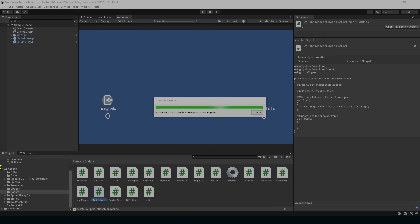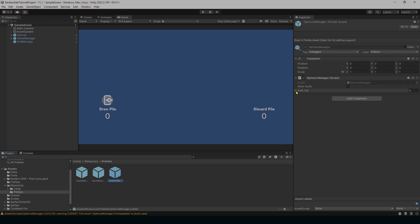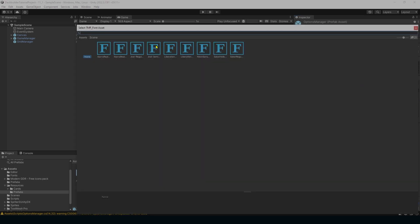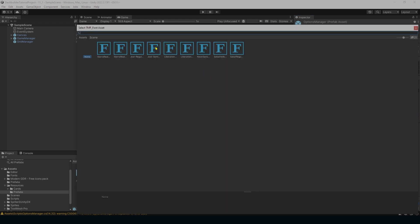Go into Resources > Prefabs > OptionsManager. On the font list, add five options: the first is menuText — use Jost Regular; the next is cardTitle — use Sacket Regular; next is cardBody — Jost Regular; next is cardBodyBold — Jost SemiBold; and finally miniTextBold — also Jost SemiBold.